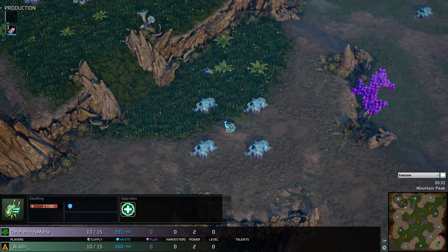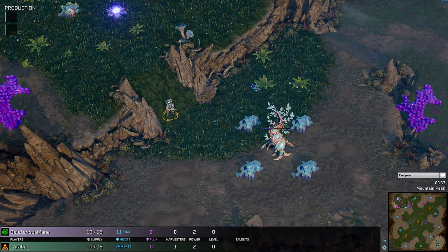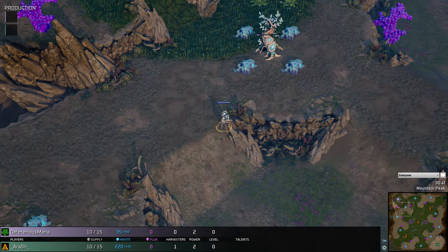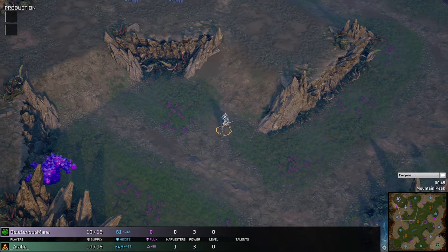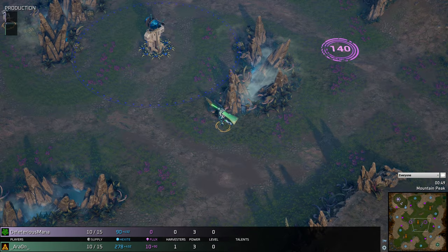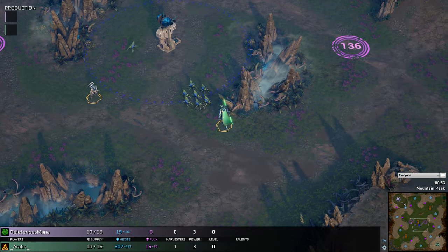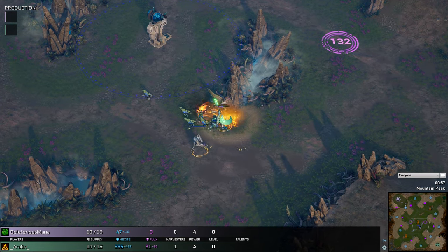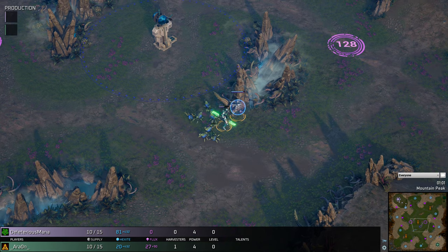The Grell are heading out to a second base expansion nice and early, looking to macro up and get the economy rocking. They'll be rocking with the Tech Hero, which has three abilities: Energy Conduit, which fires a shot piercing up to six units in a line; the Swap ability, which swaps locations with a targeted enemy; and the ability to draw upon the Companion, which can be quite tanky in certain fights. The Inquisitor is the hero for the Legion.